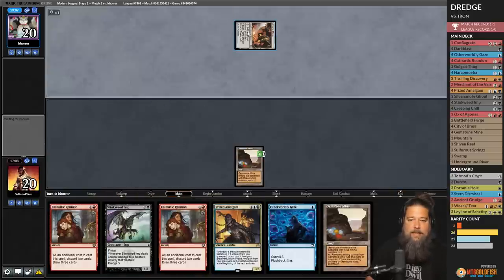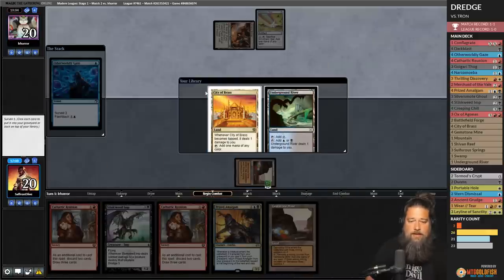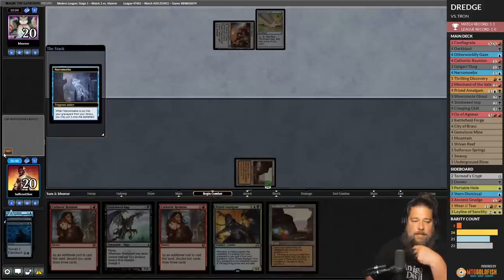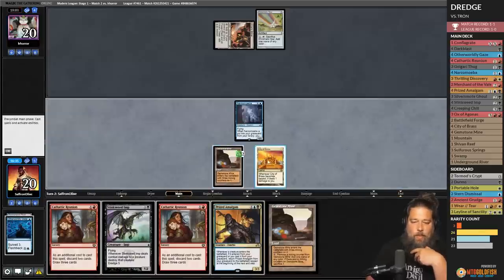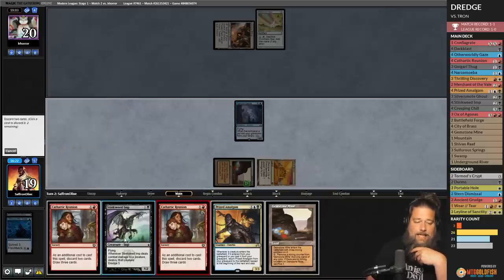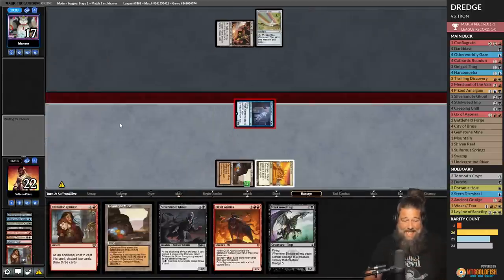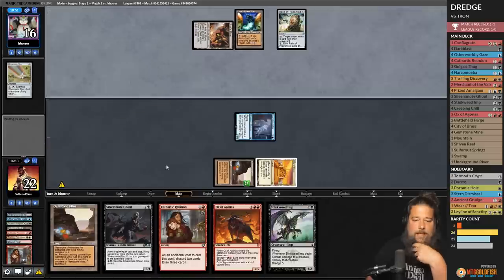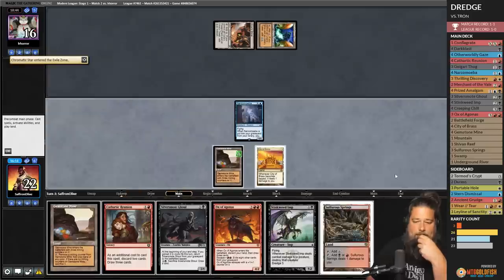We cast Otherworldly Gaze and hit a Narcomoeba — we graveyard everything. We keep a City of Brass on top. We cast Cathartic Reunion, discard and Dredge Stinkweed — but we whiff, not hitting another Dredger. Opponent plays Relic of Progenitus and exiles our graveyard. We try again: play Sulfurous Springs, cast Cathartic Reunion, discard Stinkweed and Ox of Agonis, Dredge Stinkweed — but we don't hit another Dredger. We draw two actual cards which happened to be two Golgari Thugs — if the order was slightly different we would have got to Dredge a ton.